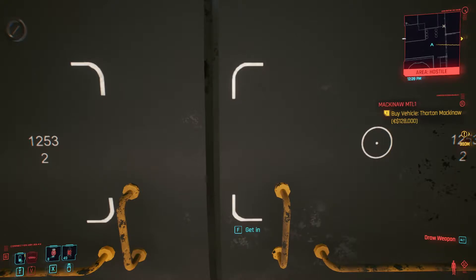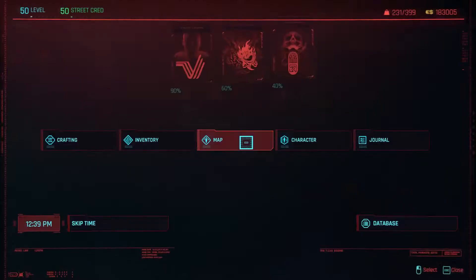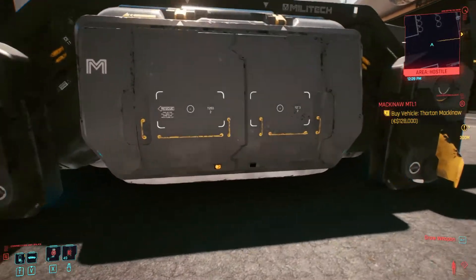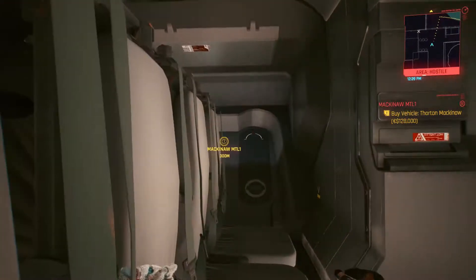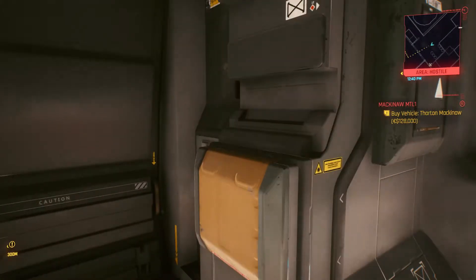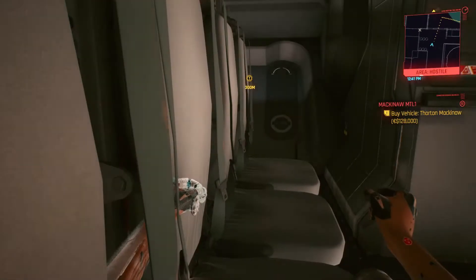Did you know that in Cyberpunk 2077 you can enter the flying vehicles? In this location, you can enter the vehicle, but as you can see, V is like driving a regular car. I'm not sure if this is a bug or cut content.